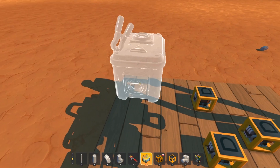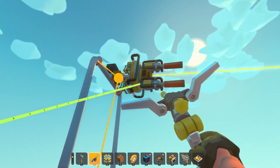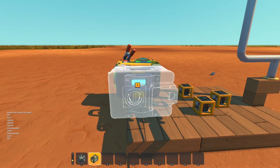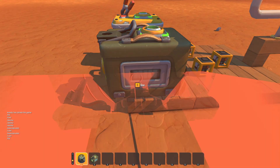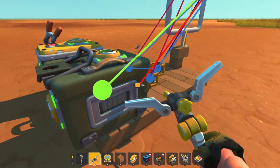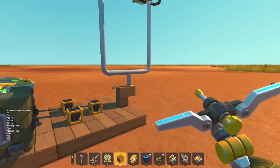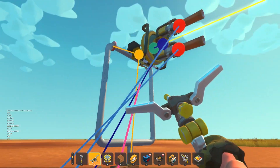For our unit facer to work, we need a battery container — link it up to the unit facer and fill it so it's full. Now, pretending we're in survival mode, get your ammo crate, connect the ammo crate up to the spud gun, and fill your ammo crate up with spuds.